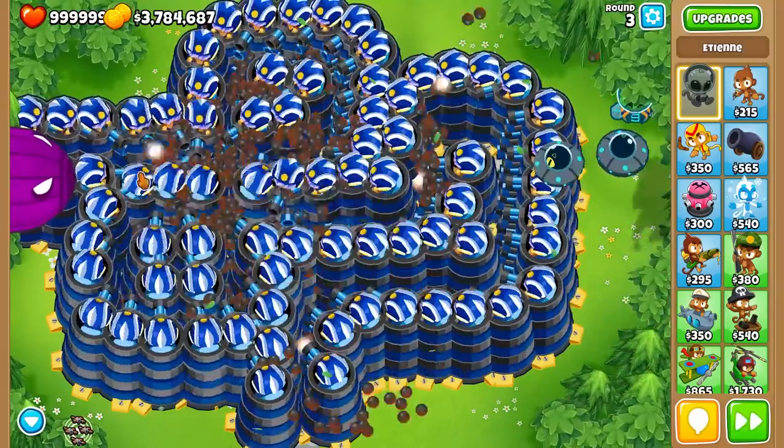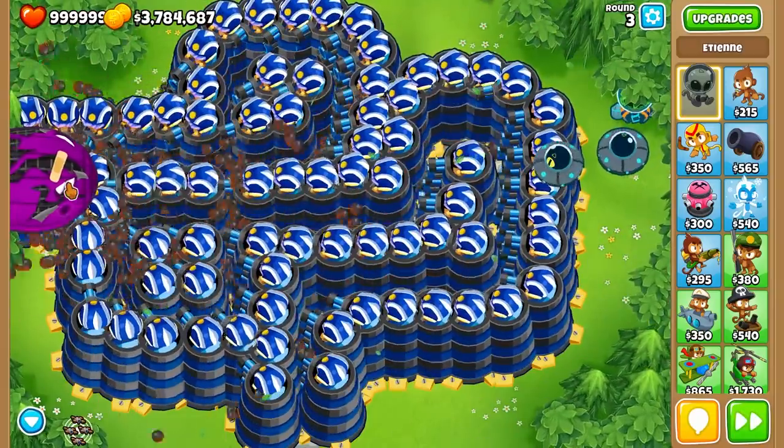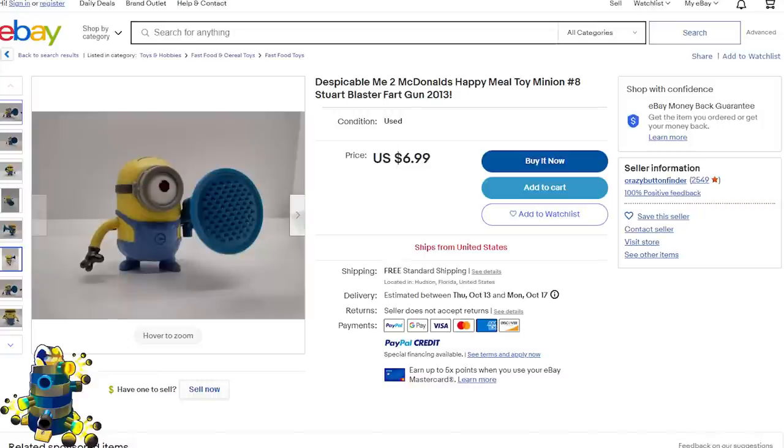The final tower we have to go over today is the Balloon Exclusion Zone. To calculate its cost, we found the real-life equivalent: the $7 Despicable Me 2 McDonald's Happy Meal Toy Minion Number 8 Stuart Blaster Fart Gun 2013.